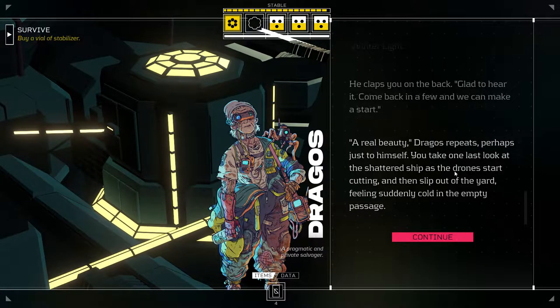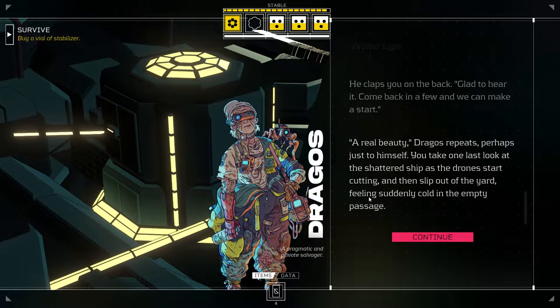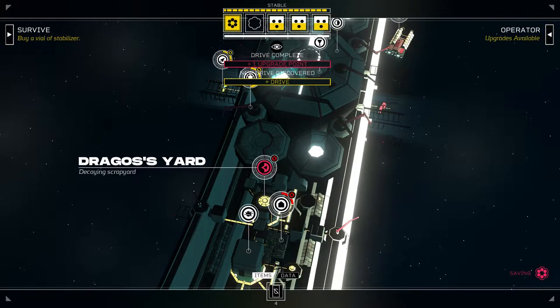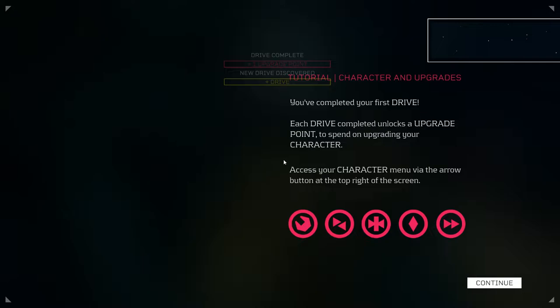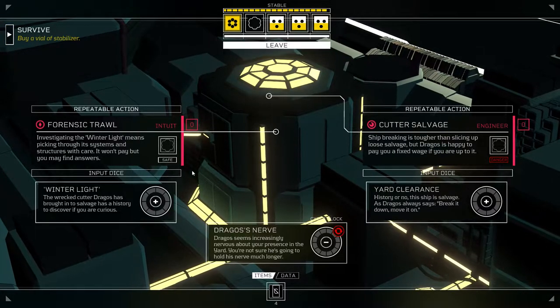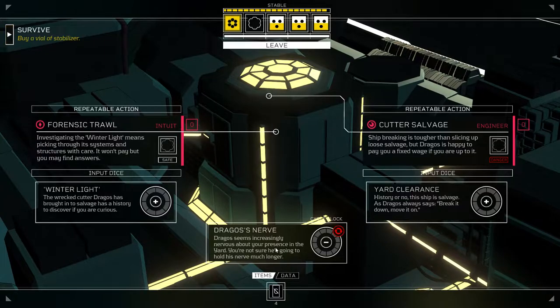You take one last look at the shattered ship as the drones start cutting, then slip out of the yard feeling suddenly cold in the empty passage. Well, Dragos is happy. 'Paid Off' achievement unlocked. Tutorial: you've completed your first drive. Each drive completed unlocks an upgrade point to spend on upgrading your character — access the character menu via the arrow button at the top right. Dragos Nerve: Dragos seems increasingly nervous about your presence in the yard. You're not sure he's going to hold his nerve much longer. So now we have the Winter Light and yard clearance.